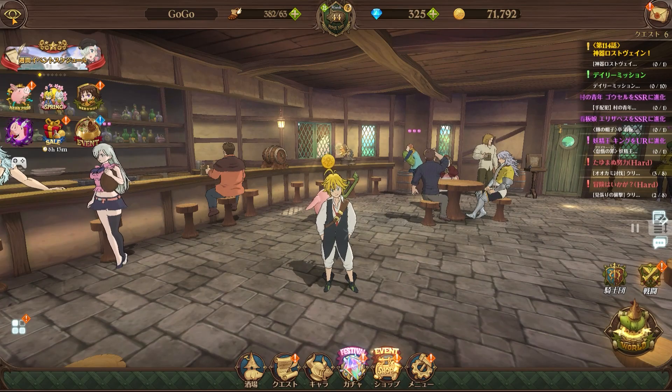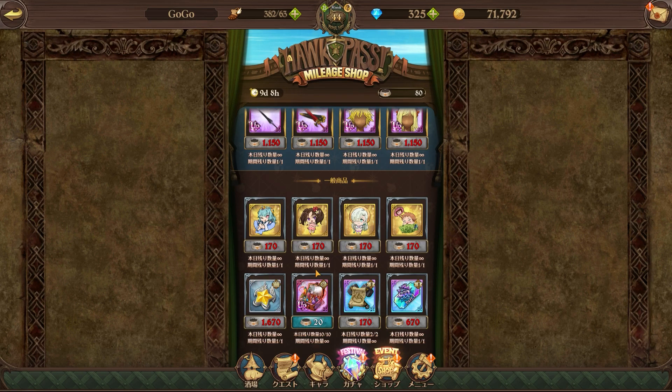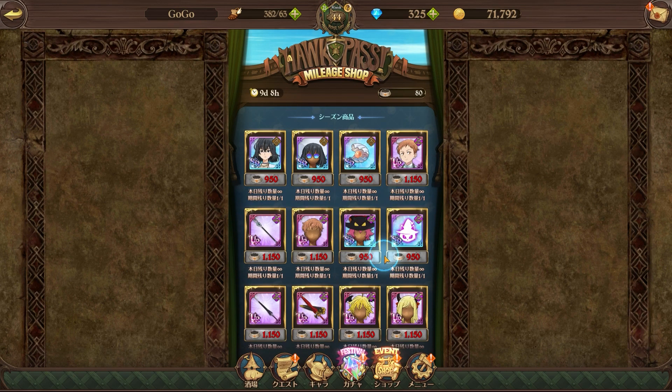Also over here, they threw in emotes — I believe this is also in the shop. Yeah, if you scroll down you're able to see it. There it is — you have the Escanor one, you have this Diane. I believe this was in the Summer Escanor Hawk Pass. Over here on Global we got it in the exchange shop. But our shop is going to look different given we already see the Escanor thing.